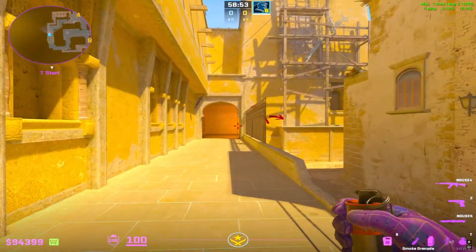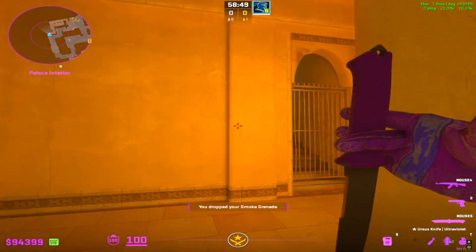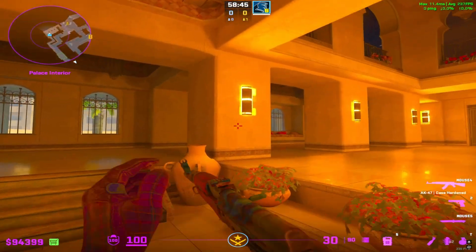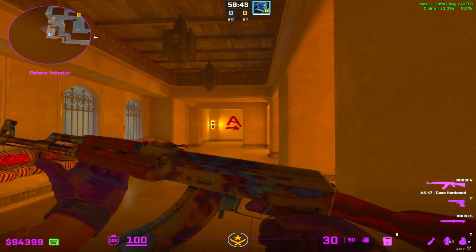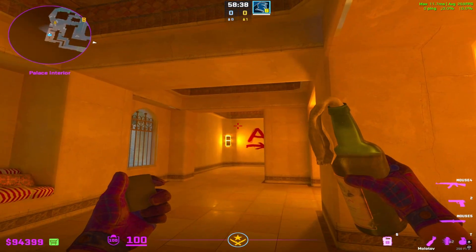Player 1 is going to drop a smoke here, and then their job is to hold the palace push. So come here and hold, and then prepare this molly for a shadow.